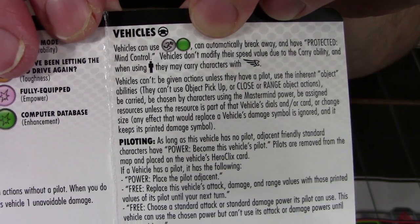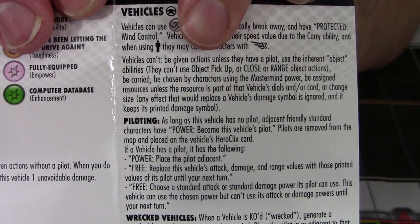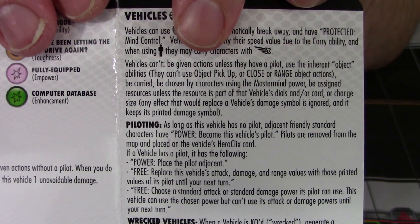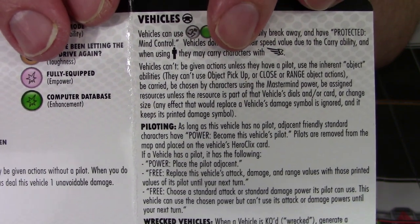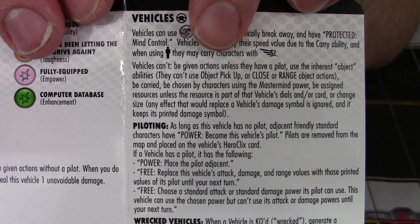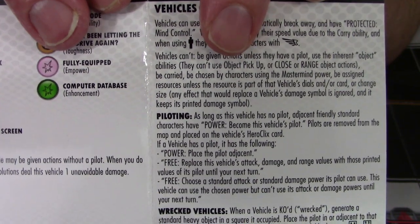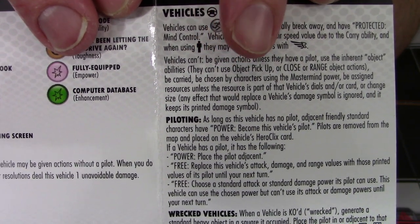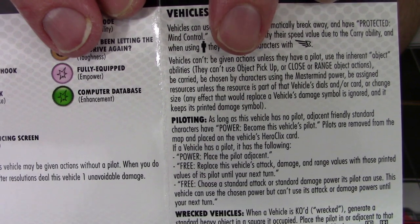And being able to carry characters with flight that can't normally be carried can be a huge benefit as well. So that's all the cool stuff vehicles can do, but the second part tells us what vehicles can't do. Vehicles can't be given actions unless they have a pilot. They can't use the inherent object actions, such as picking up an object or using a close-ranged object action. They can't be carried — while they're great at carrying characters, they themselves cannot be carried. They cannot be chosen by characters using the mastermind power. Most vehicles tend to be pretty cheap with pretty long dials, so they're not allowed to be used as mastermind targets, especially since they don't have minds.